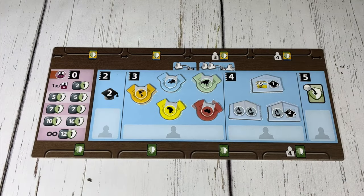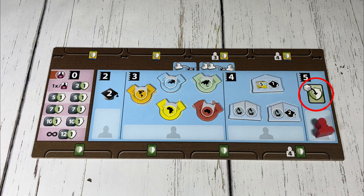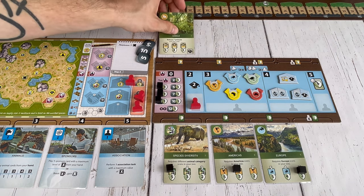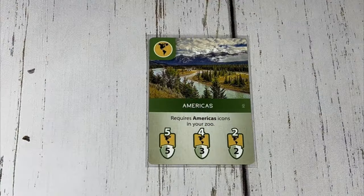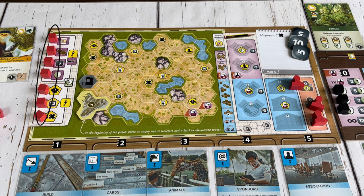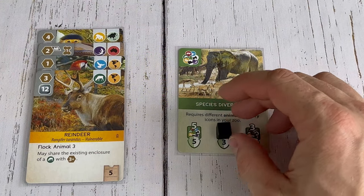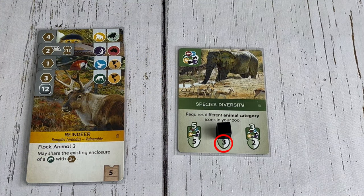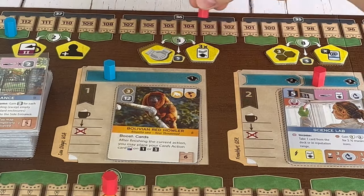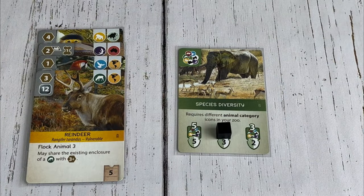If the association action strength was five, the conservation project work task could be completed. A player may support a conservation project already in play, or play one from their hand and support it immediately. To support a conservation project, you must meet the requirements on the card, then choose one of the seven action cubes on your zoo map, gaining an instant reward and potentially a reward during each break, and cover up the icon on the conservation card you completed, gaining the reward listed. For example, the species diversity project requires multiple animal categories in your zoo — if you had four different animal categories, you would cover up that requirement and gain the conservation points listed below. You may never complete the same conservation project card twice.